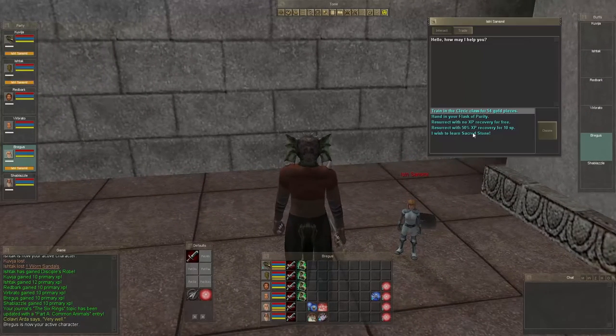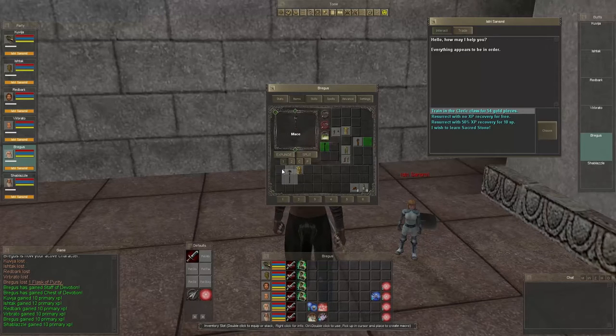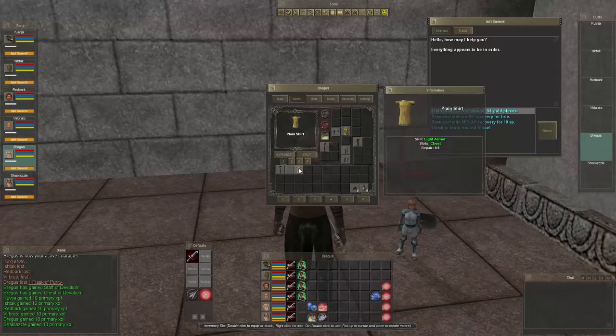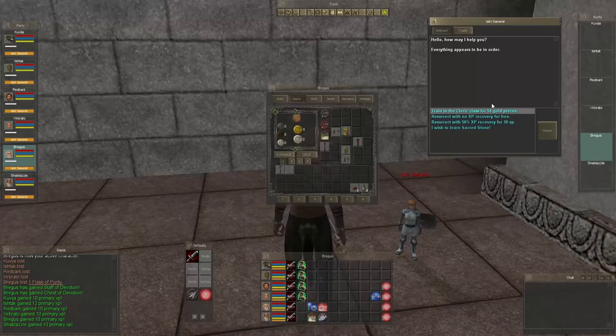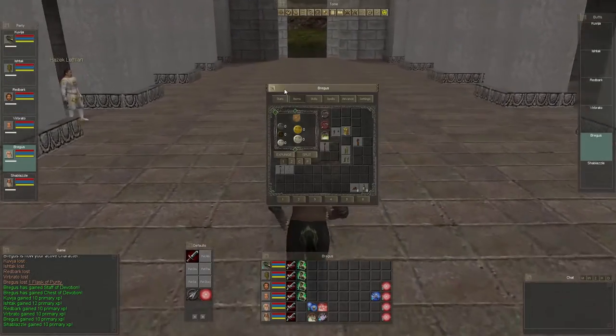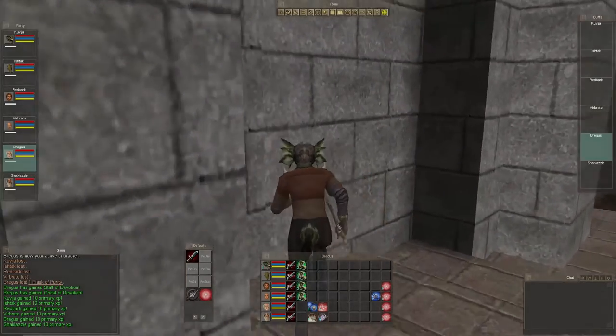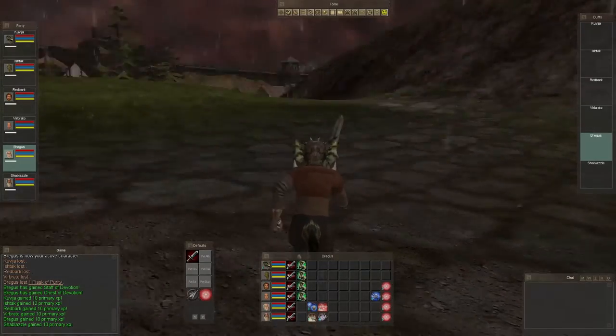So let's go ahead and talk to this person — we're on our cleric. Hand in Flask of Purity. We got a new staff. This we can sell, I believe — it's just a basic mace. You can also come to this individual and they will allow you to resurrect for free or for money to get experience back. Right off the bat, you get experience loss whenever you die.